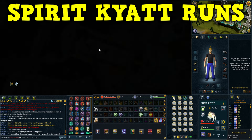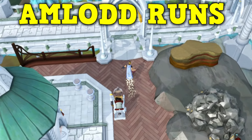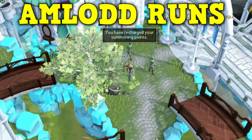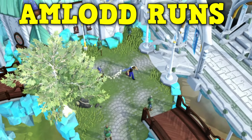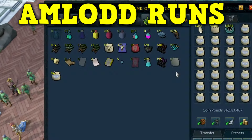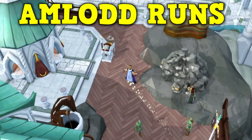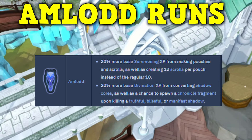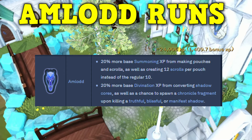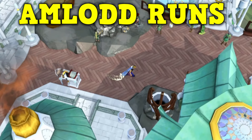The final method is training summoning at Omlod in Prifddinas. This is a super fast method and basically consists of running from the bank to the obelisk. You can run a short distance and bank, or use an attuned crystal teleport seed to teleport back to the district to speed up this method even further. If you're using the crystal teleport seed you can expect 5 to 6 thousand pouches made per hour. As a bonus, if you do this during Omlod hour you'll get 20% more base summoning XP and create 12 scrolls per pouch instead of the regular 10.